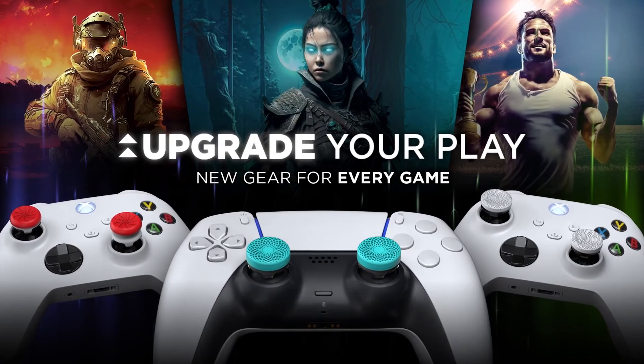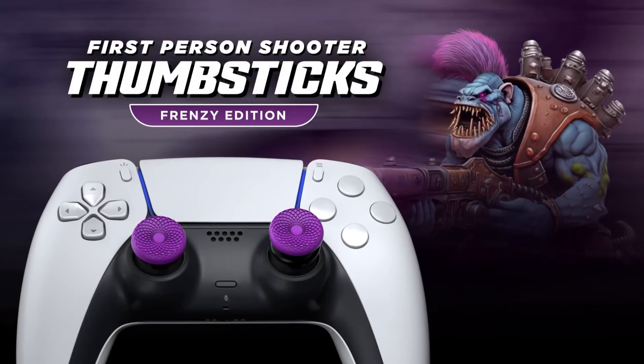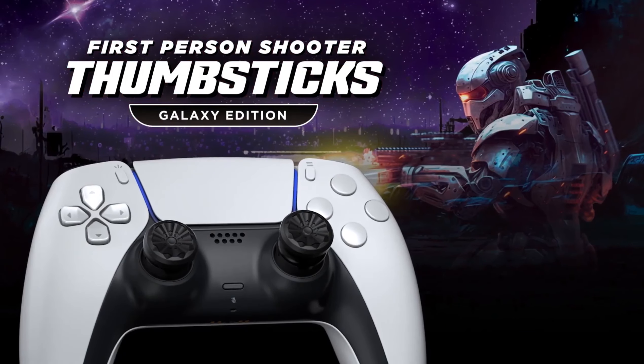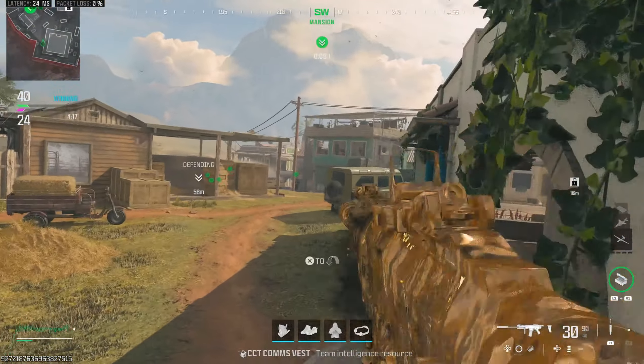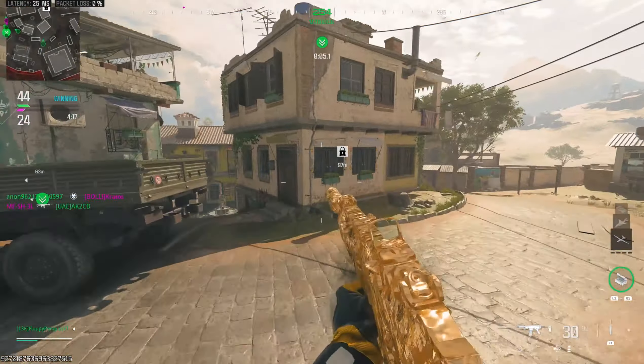Just a quick shout out from one of my partners, Control Freaks. If you want to improve your aim in game, hit your accuracy, and get those kills a lot easier, you can get yourself some Control Freaks and use the code FloppyPenguin to get yourself a cheeky little discount at checkout. I will leave a link down below for you guys to check them out.